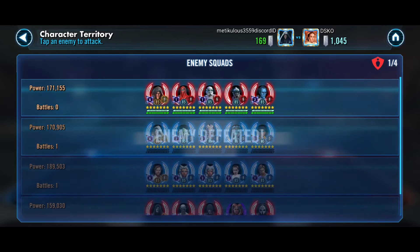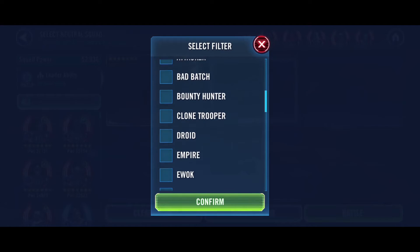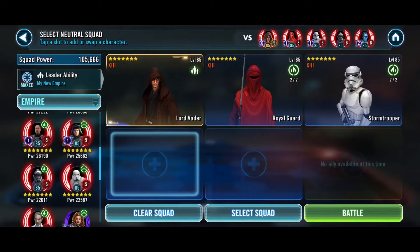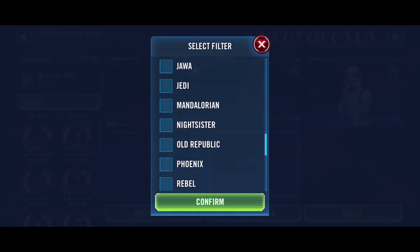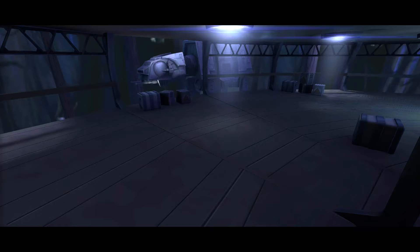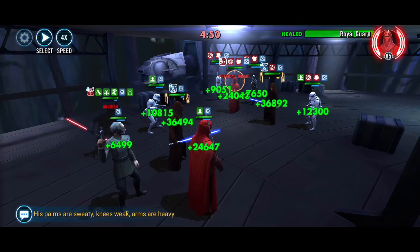So I've got 3 GLs left, and there's a real question here: do I want to play around with a Relic 9 Vader? I have Royal Guard, I have Stormtrooper. I'm not going to mess around — I don't have enough. We're just going to throw in Maul. We'll break up the Mandalorians but we've got to do what we've got to do. Also, their Lord Vader is running an offense set and he's at like 13,000 offense — so this could get dicey.